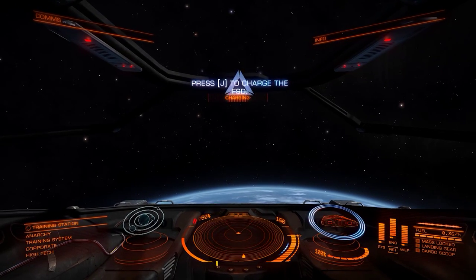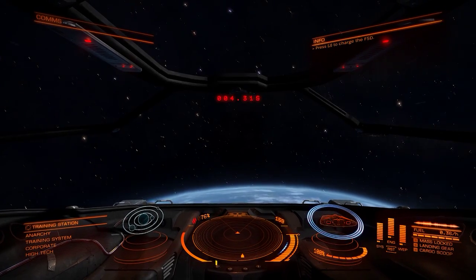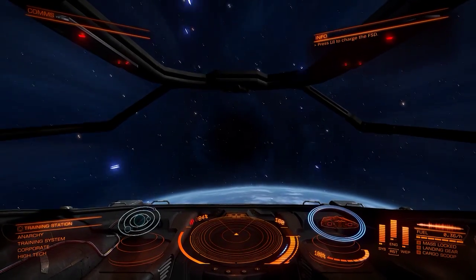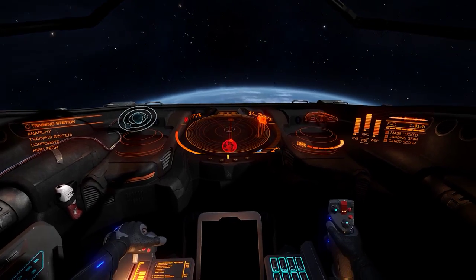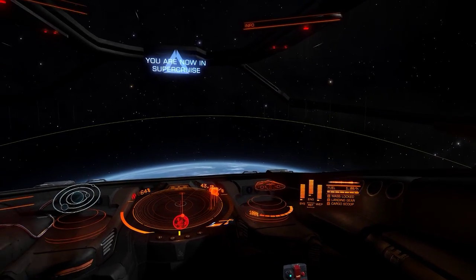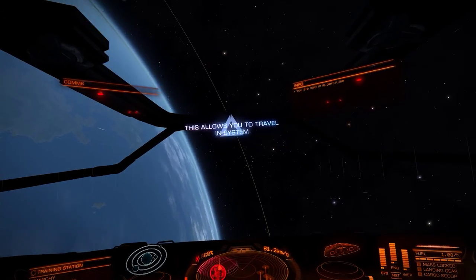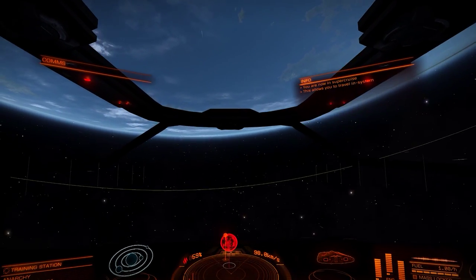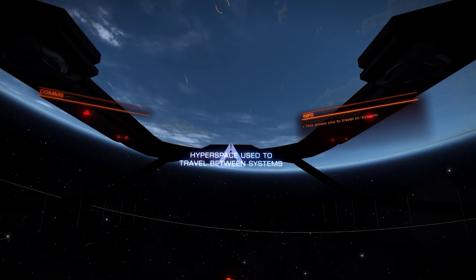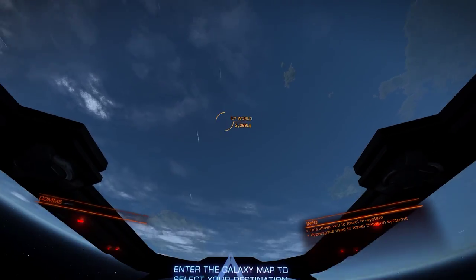I'm not even sure what FSD stands for — Fucking Stupid Dickhead. That'll do. So we charge that up and that's going to allow us to get some speed within this system. This is super cruise — it allows you to travel within this system. I get that. I'm not sure on the dashboard at the bottom how you can tell whether you're in this speed mode, or is it obvious because of the particles flying towards us?